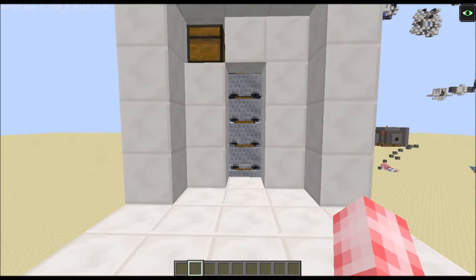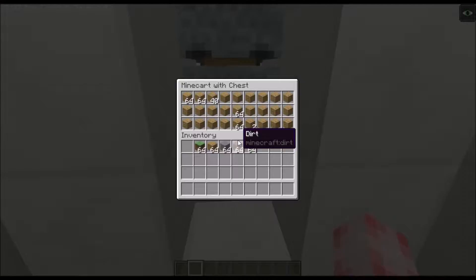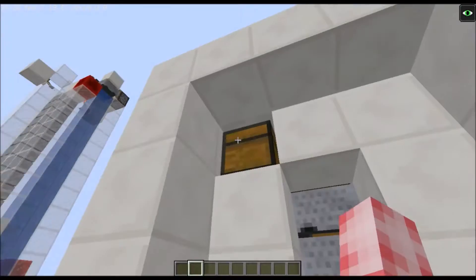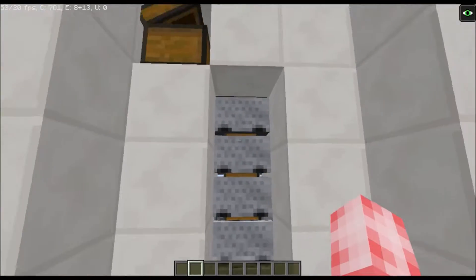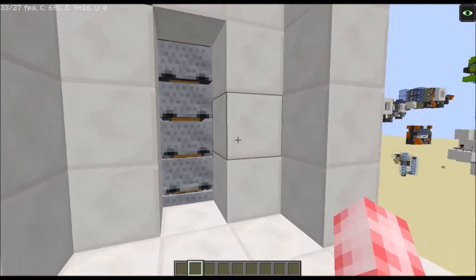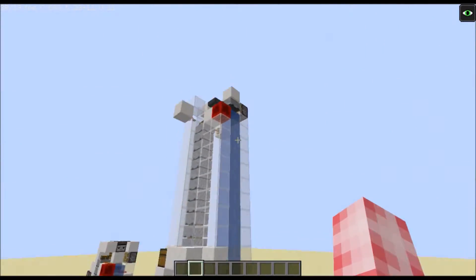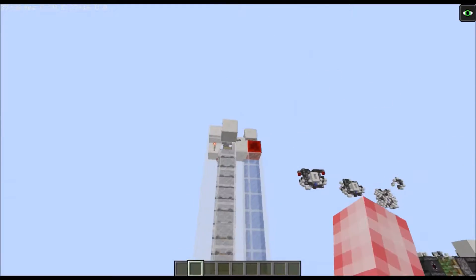This system has a selection of minecarts stored in it with items within them, and you can simply put all of your items into this chest and it will distribute them throughout the minecarts, cycling them through. You can have the display here or extend it upwards like this, which also works wonderfully.